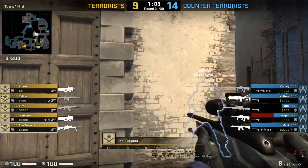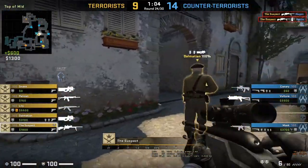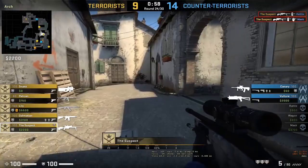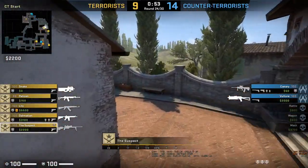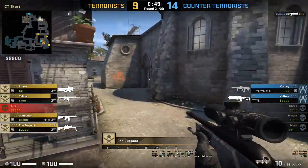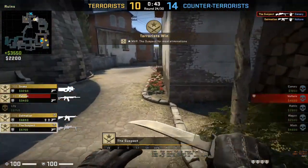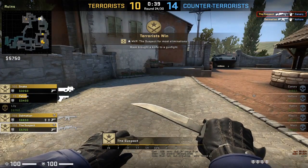How will you kill wagon? Oh come on rattle. He got mask - only one is left at A. Canary is coming in from B. Canary can't do it - can't clutch the entire game. I don't know what's wrong with canary. Lily goes down to vulture, canary goes down to suspect. It's 10-14 for the CTs.